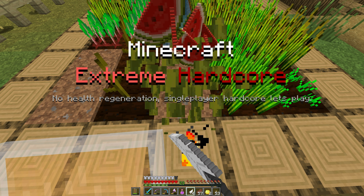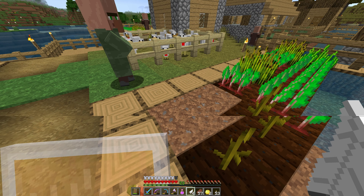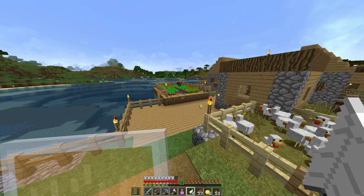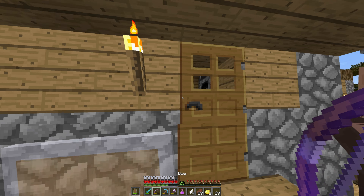Here we have our first melon. Go ahead and break it. And for inventory - figures, what do I want to get rid of? The egg. There we go, we have melons. We can now make glistering melons and then we can make instant health potions.